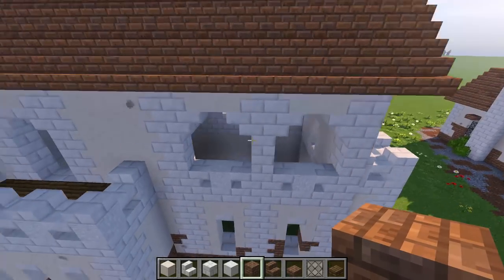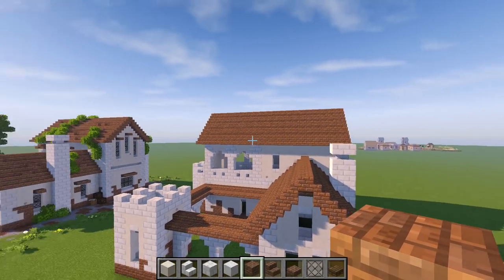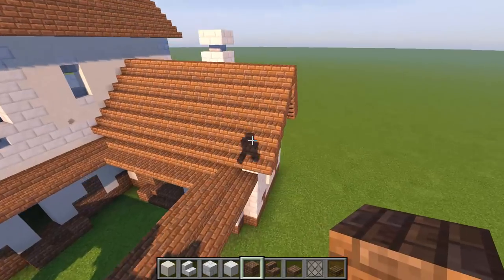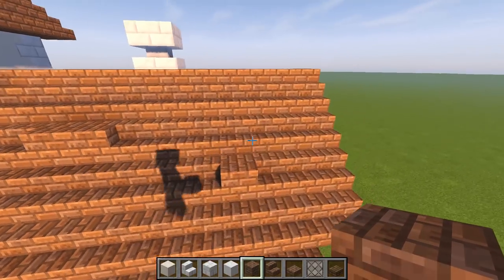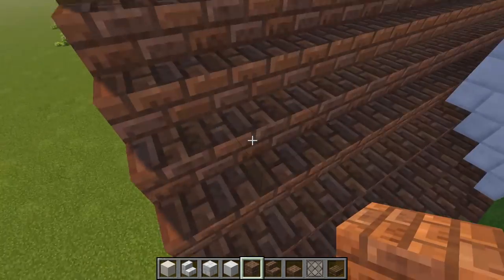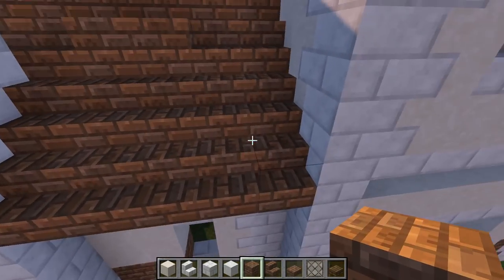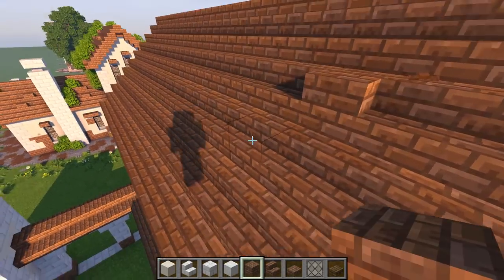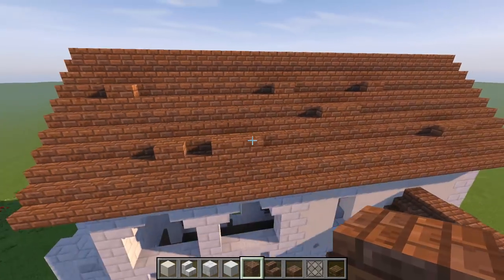On these top parts you can leave it plain if you want, but if you want to make it more rustic: come over here and drop in certain spots, making them full blocks instead of stairs — gives it that beaten-up look. Some tiles have been worn down for a while. Just a little bit of extra detail, you don't have to do a lot. Pepper it in every once in a while — a two, a one — something like that, random.